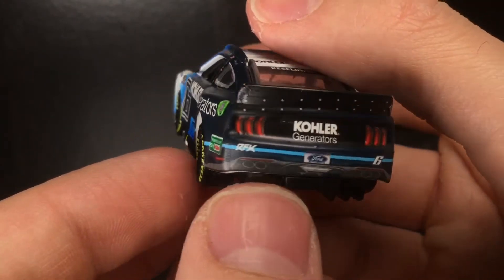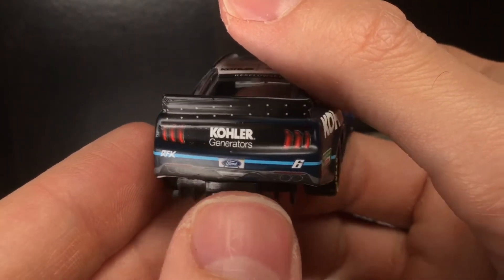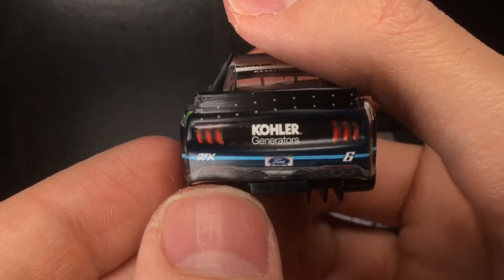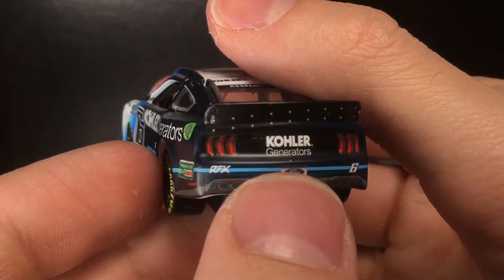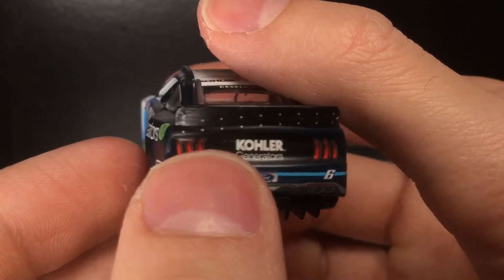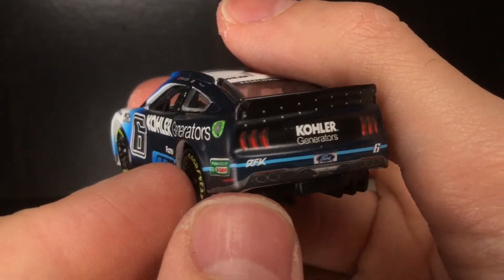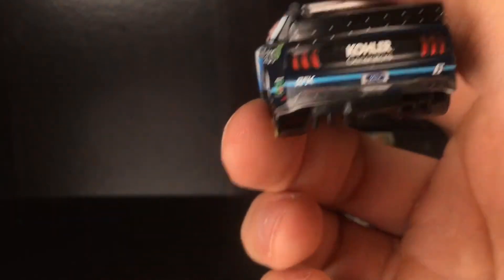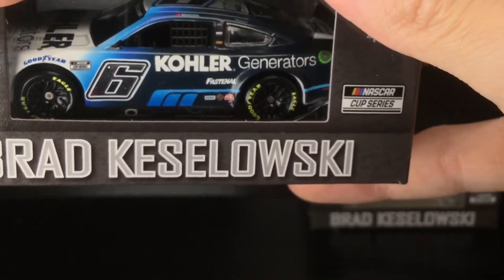The back of the car — you can see the stripes are a little bit off. I don't think this is race wear damage or someone bump drafting and shifting it off center. I think that is unfortunately a decal nuance. You've got RFK, Kohler Generators, number 6, and you can see the spoiler is pretty beat up. The good news is that the spoiler design we see here is not only on race version diecasts now — it's on the standard releases as well.